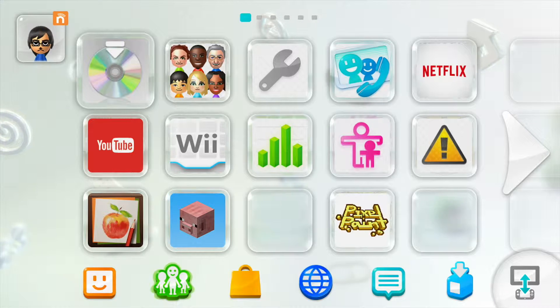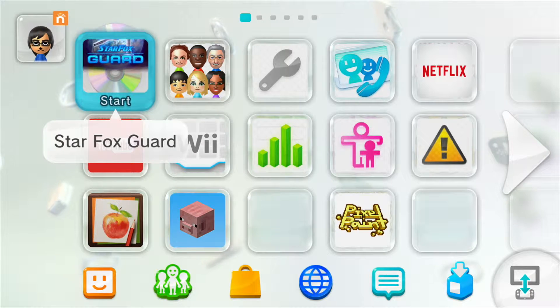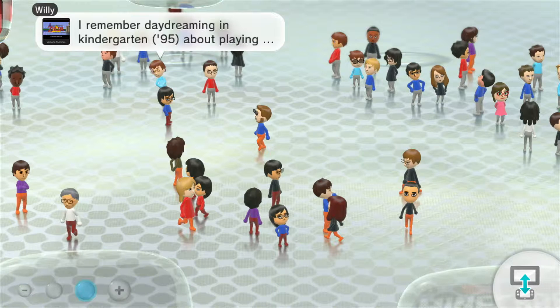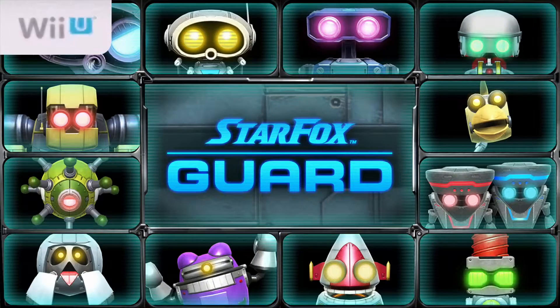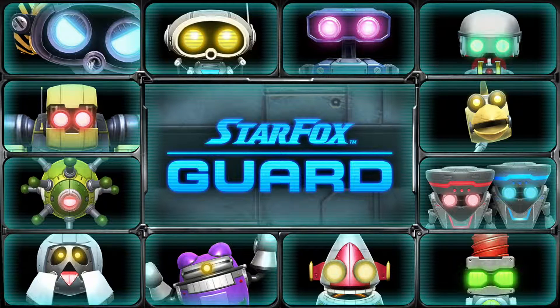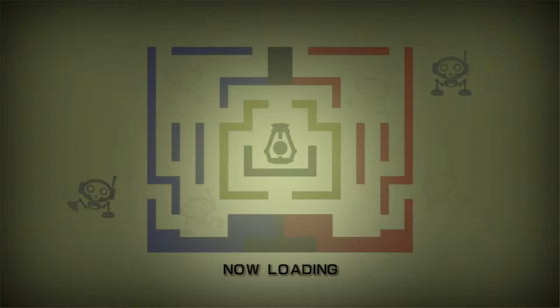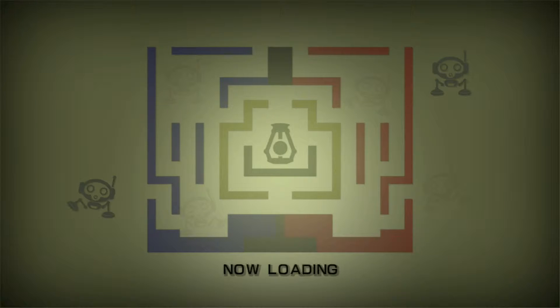What's up guys, welcome back to Games and You. This is the start of our new Star Fox Guard playthrough. Previously I completed Star Fox Zero, and those episodes should be up by now. We're gonna be starting Star Fox Guard — this game came free alongside Star Fox Zero, and you can also buy it digitally on the eShop. It's got a lot of catchy music. I've been hearing a lot of good things about this game; it's gotten better reviews than Zero, surprisingly, so let's see what it has to offer.